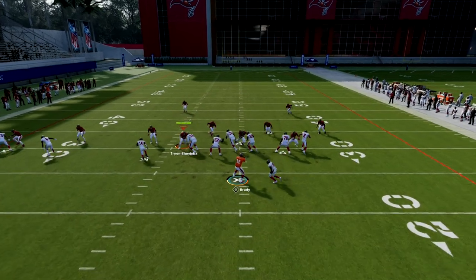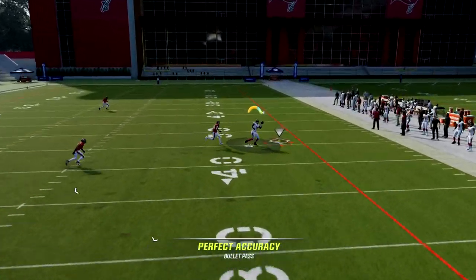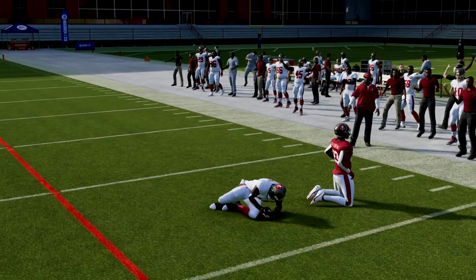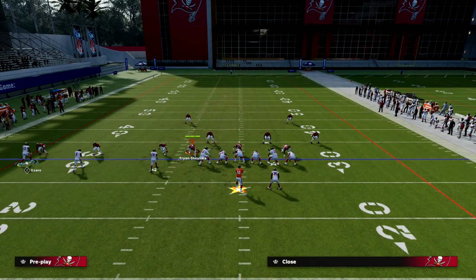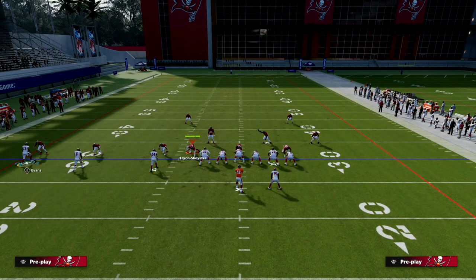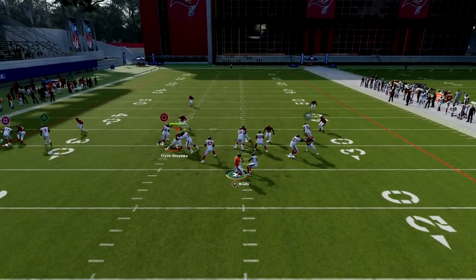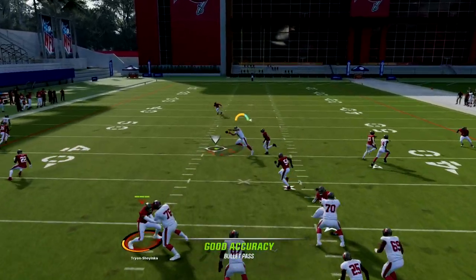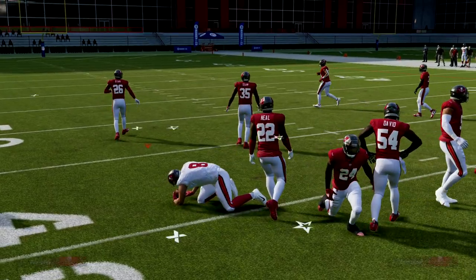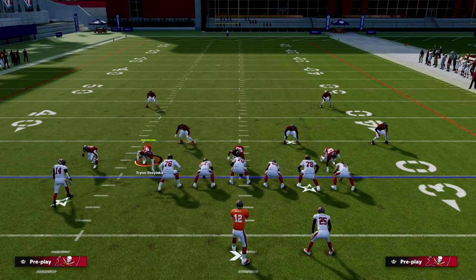This play can also beat man coverage — it's essentially a shallow cross concept. The slant will normally do a really good job of beating man. The tight end crosser is really good at beating man as long as your tight end has short in elite. Kyle Rudolph doesn't have that, but you'll see he still gets a little separation right off the snap.